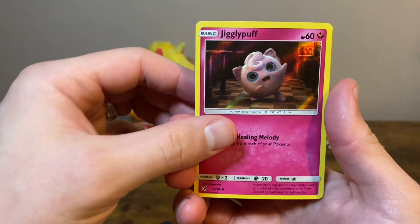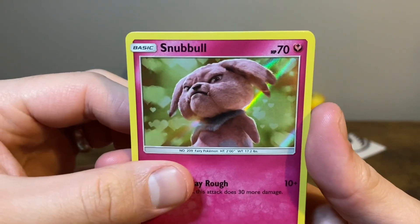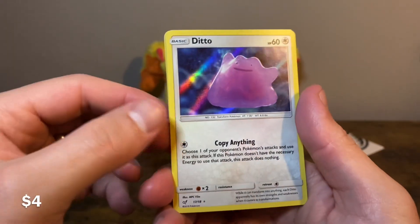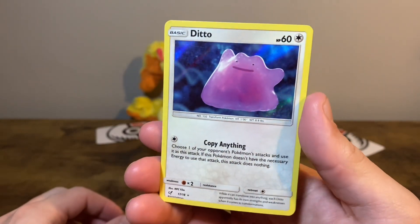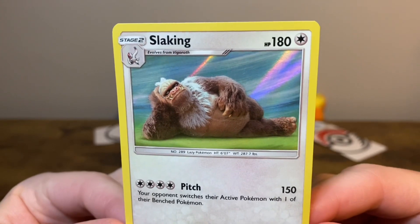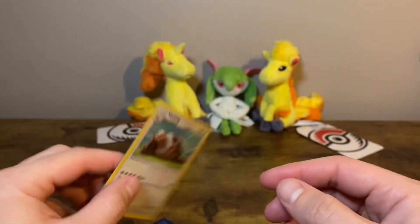Got Jigglypuff — lead singer. Snubbull — chill. Got the Lickitung. We have the Ditto — this one's pretty cool. This is maybe my favorite card within the set. I really like the artwork on this one and it goes really well with the holofoil. And then the final one is this Slaking, just chilling — really creepy, but that's Slaking in real life.